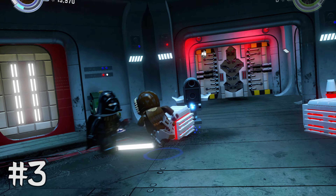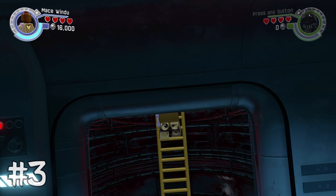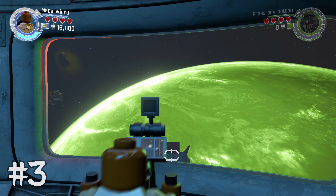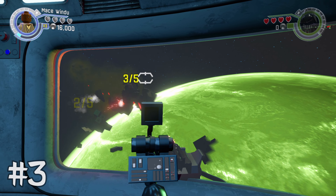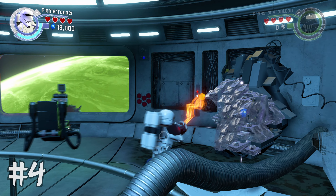Minikit number three: once you get to this open area, there's going to be a little cutscene that plays in the top left corner. Use a Resistance Trooper or Rebel Trooper to access the panel, and there's going to be a ladder. Go up the ladder to reach a turret, and then you can destroy five of these little asteroids out in space. After you destroy five, you'll get minikit number three.